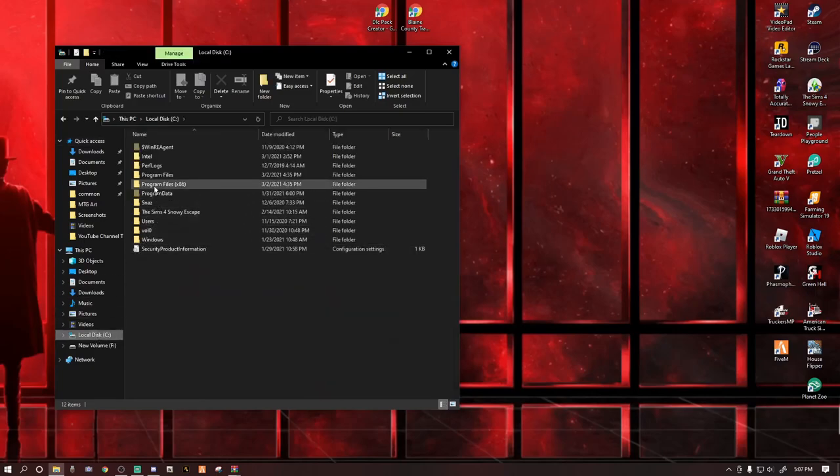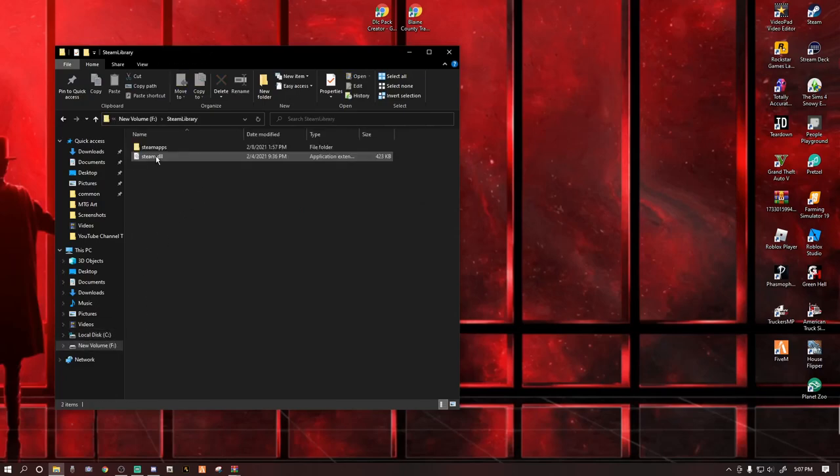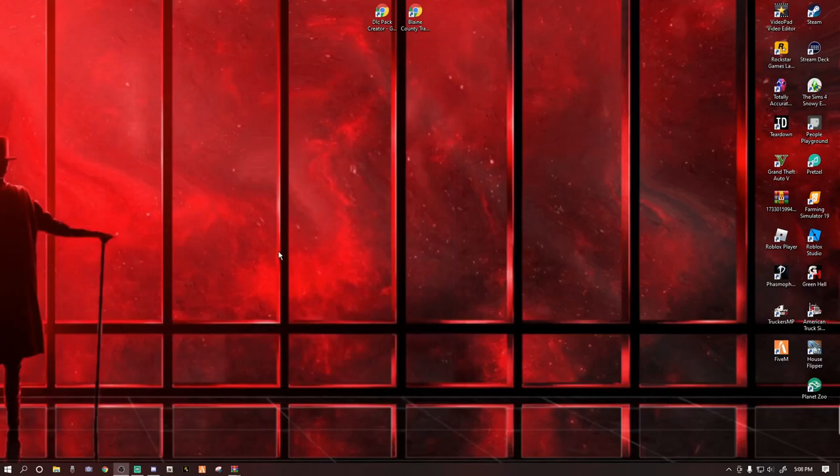Steam users: go to the disk drive, it's going to be Program Files x86 > Steam > SteamApps > Common — you'll see your Grand Theft Auto folder. Mine is in my F drive Steam library under SteamApps > Common. Right-click, copy, go down here, right-click, paste — back up your game file. A lot of people don't back up their game file, they make one wrong move in tutorials, and it's over for them. Please back up your game file; if you do not have the space, do not proceed.